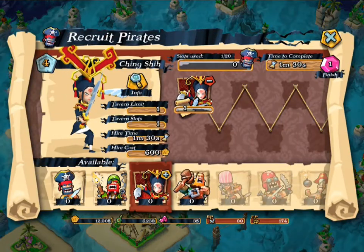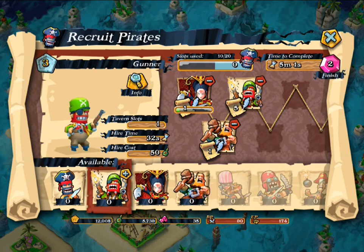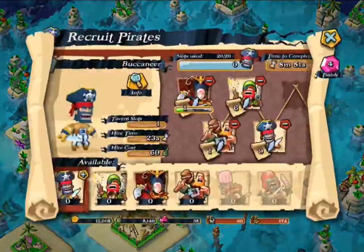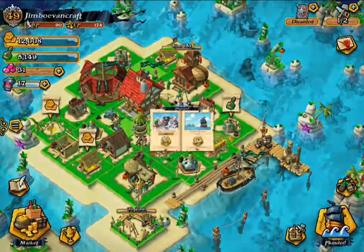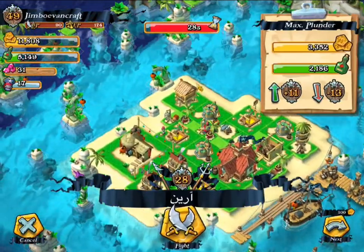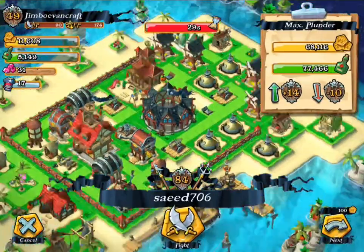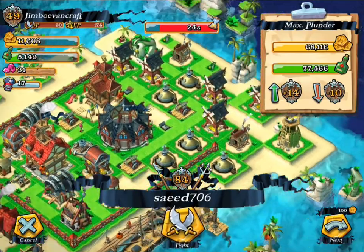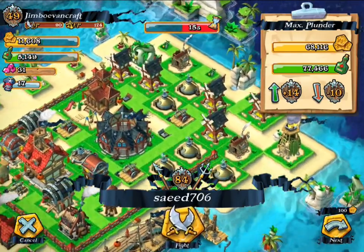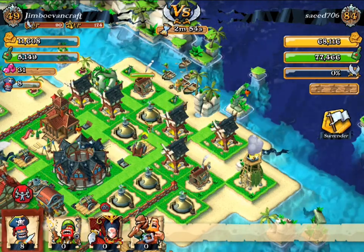I'm thinking this time we'll go one of these guys, and then the rest will be this guy and this guy because they're going to be taking down the resources. Let's go back to the tavern and speed up this process — got our troops. Let's go find another base we can fight and definitely destroy. I'm trying to find a base that gives enough loot but is relatively easy to take down, because that's the best kind of base — everybody wants one you can take down relatively easily.